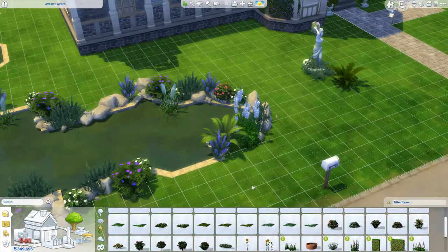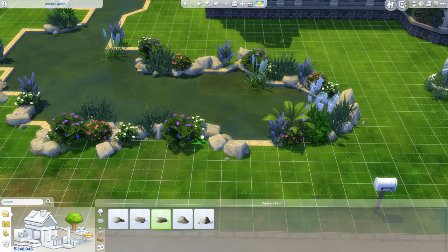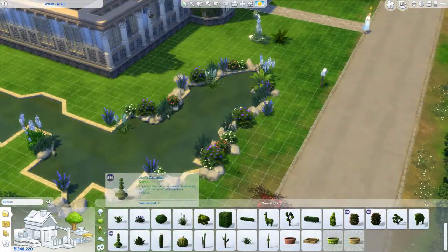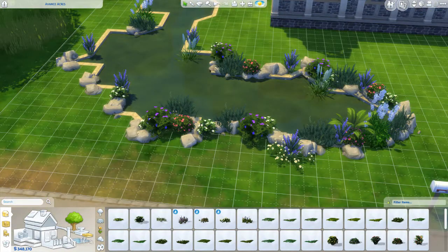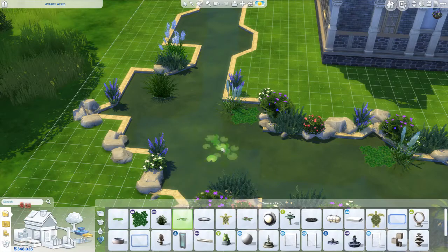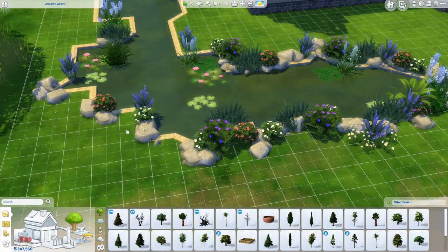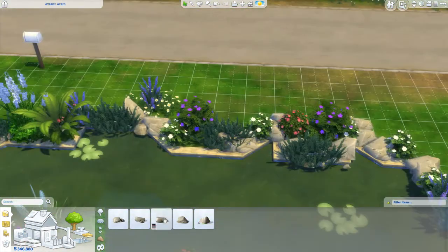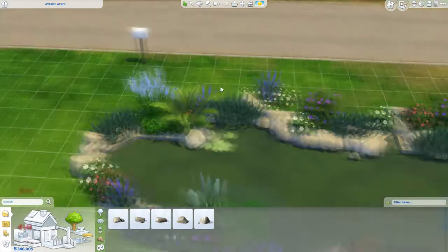I really wanted to make it look more special, so at the end I put a waterfall in — I don't think I show you that in the video. After building the whole river I thought it needed something, so I put a waterfall at the very back just coming off the rocks, using the fountain water jet tool. I'll show you in the screenshots. It just makes it look more magical, and in my brain that's what I like.